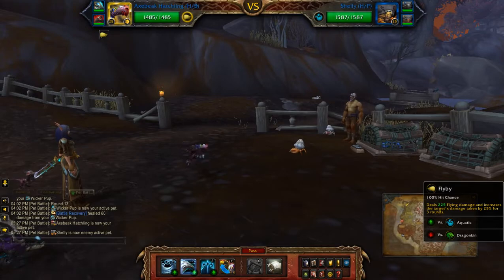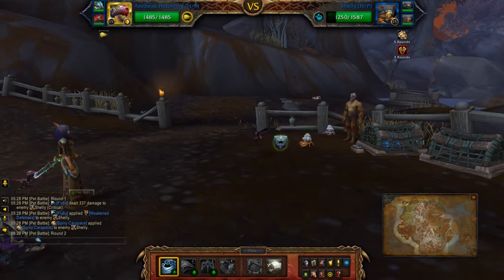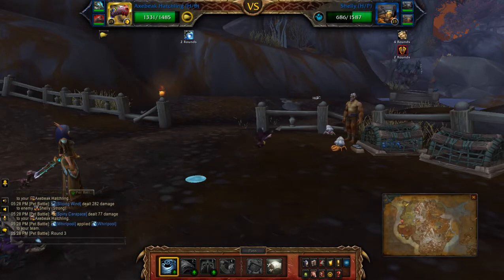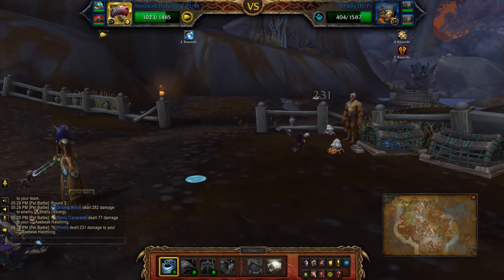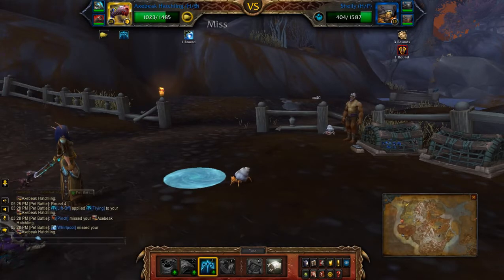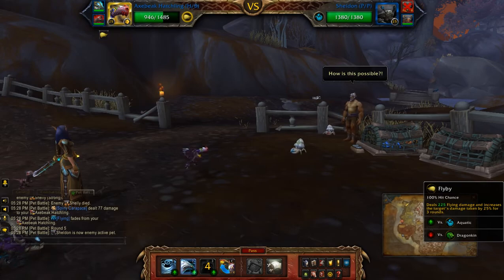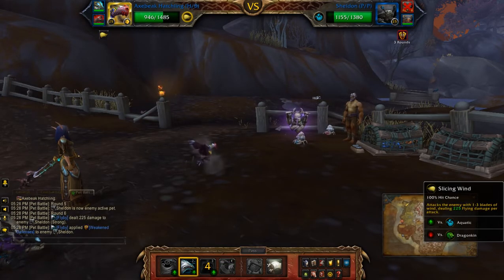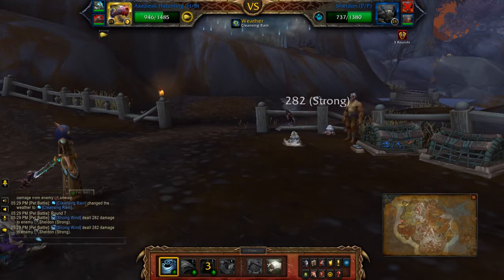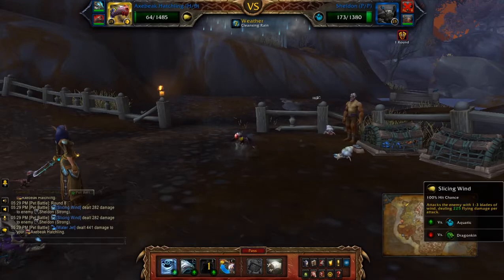To start off I'll be using Flyby, then Slicing Wind twice, then Liftoff — because you want to avoid the Whirlpool that's about to proc. Now you can redo the Flyby, then use Slicing Wind again a few more times.